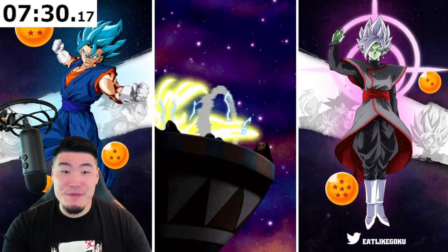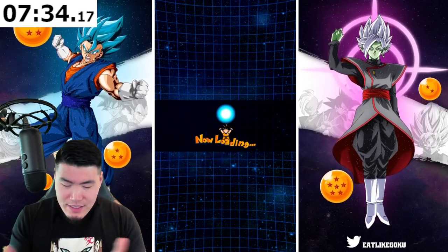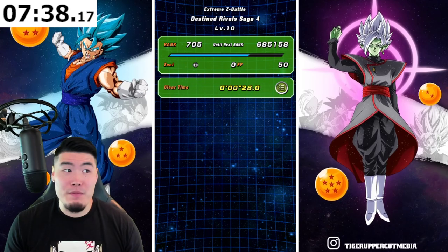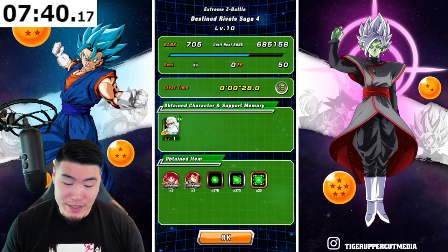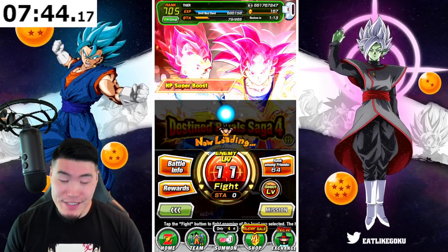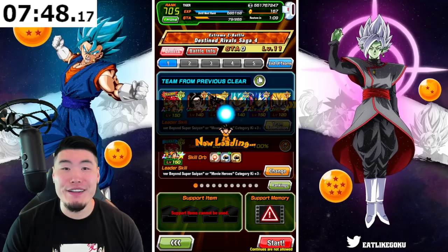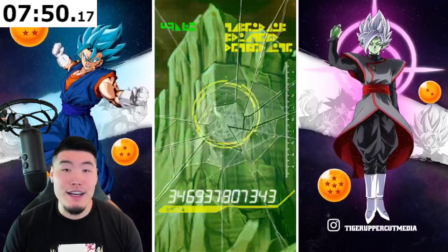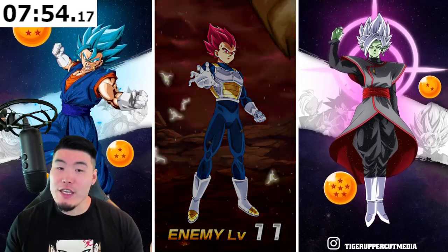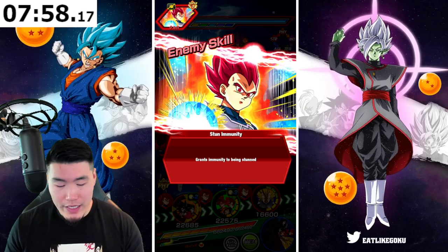I just feel like they shafted Vegeta in this dual EZA. Based on what I've heard from people, it's kind of a universal agreement that the Goku is better. But yeah, use both — I'm probably gonna run both for a while just because I like the theme. I want to run like a full Broly movie team if I can.